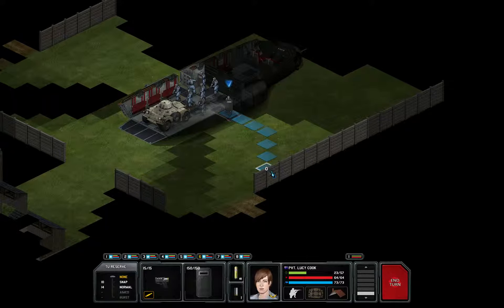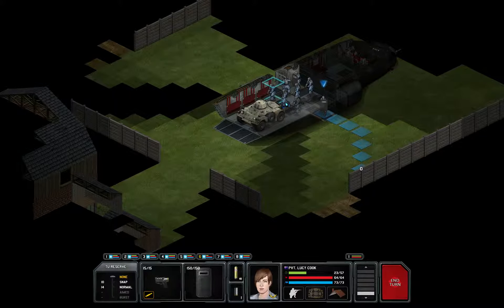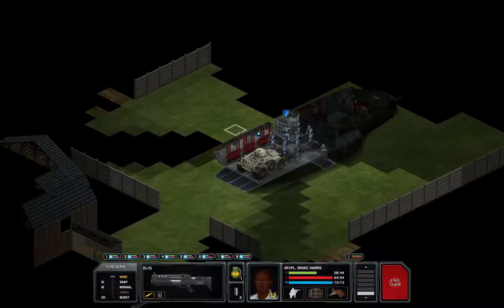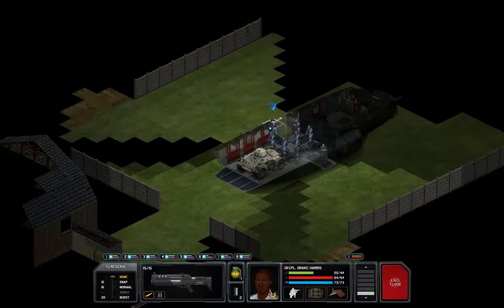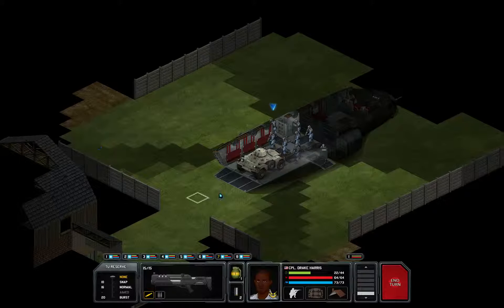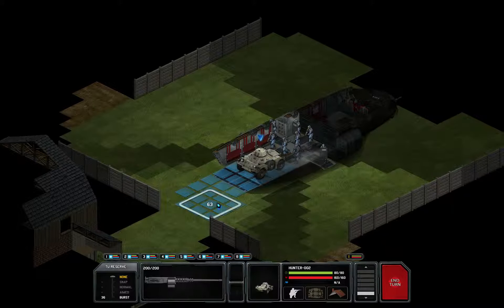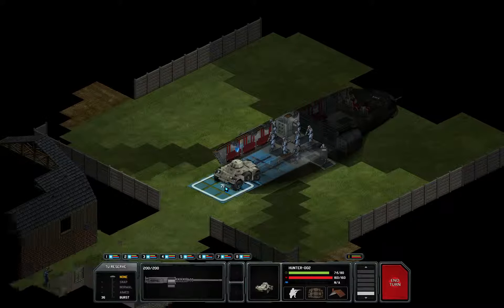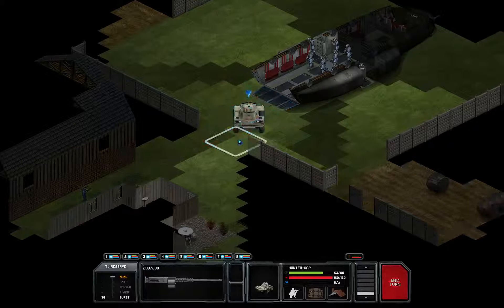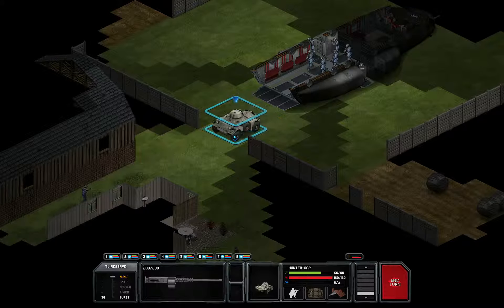I generally like that starting area on that map because it's pretty enclosed - you can easily smoke three entrances. The only problem can occur when there's aliens in here, but it doesn't seem that way. There's a farmer there with his shotgun pointed in our direction.